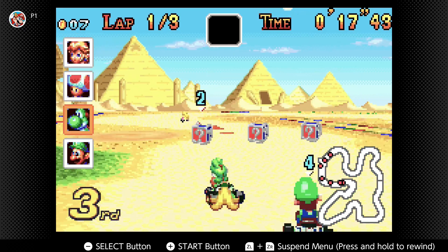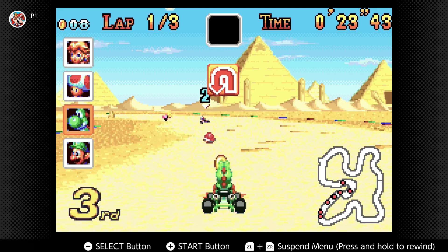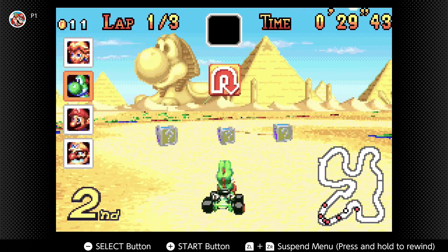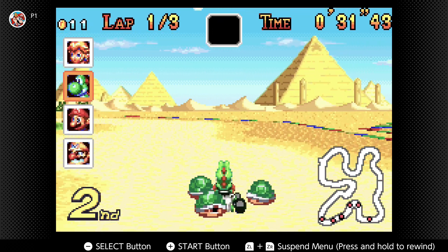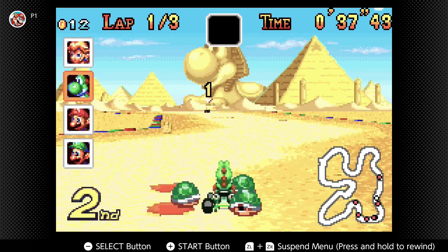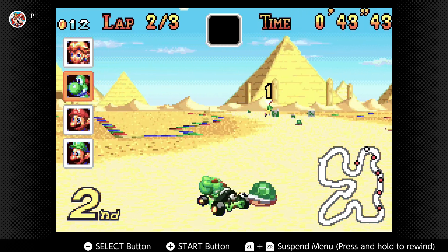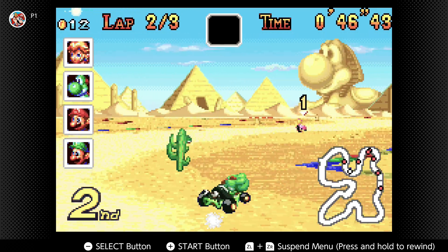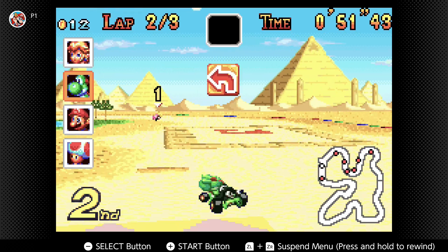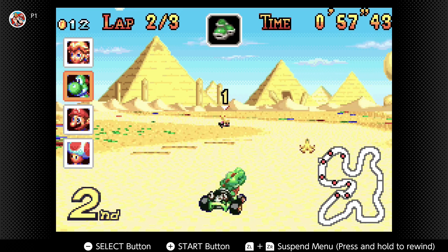Luigi, could you not? I warned you, buddy — you were given chances and you chose not to take them. I can't force you to do anything. I was even a nice guy and warned him, he just didn't take me up on my offer. Peach — at least it's not Toad in first. My green shells are going everywhere, I will snipe myself. Don't go too far on the off-road or those piranha plants will come out of absolutely nowhere.